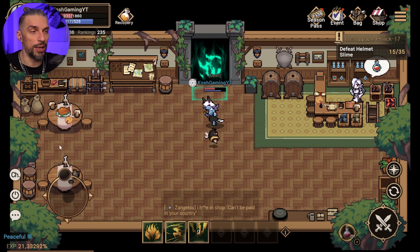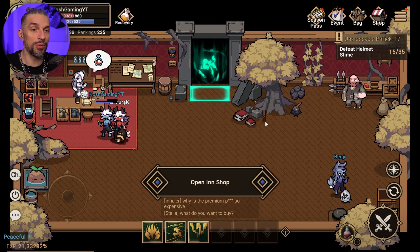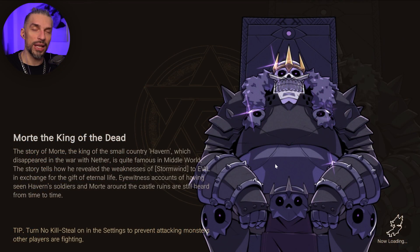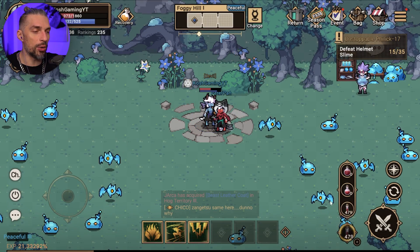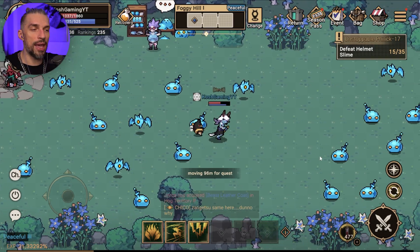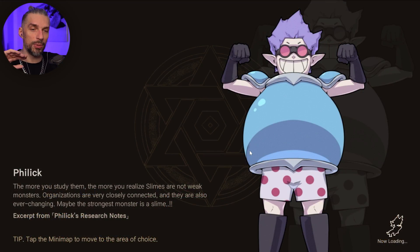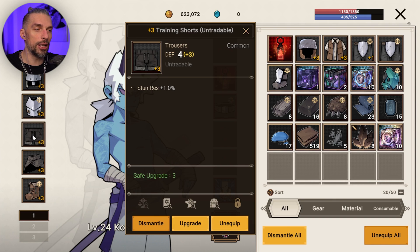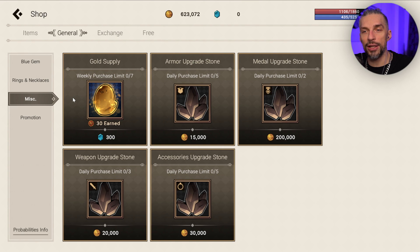Don't forget to buy health potions — they are essential for progression because without them you'll die. If you're going AFK overnight, it's better to go to a lower-tier area where you won't use potions as fast. Calculate how many you use per hour to make sure you have enough to keep going. If you're going to bed, go to an earlier area where you won't die and can farm overnight for skins and avatars.